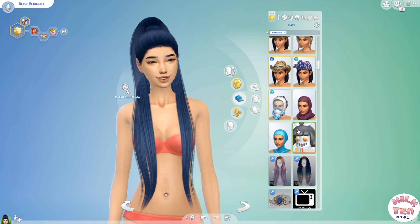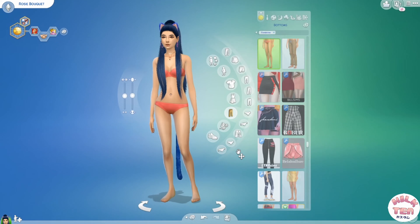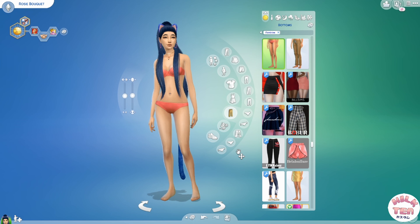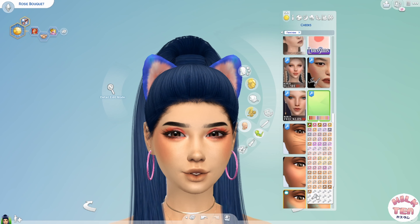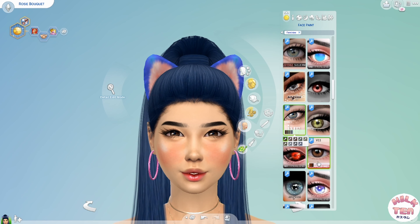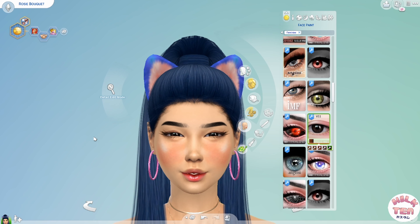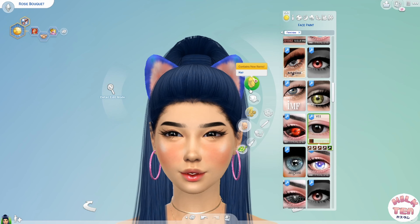Out of the three girls I made, I wanted Rosie to look the most trendy and hip. I based a lot of her off of Ariana Grande, if you can't already tell. My thought process was that she has to be the one to look the most bold and the most confident. Since Goldie and Isabelle are a bit more reserved, I wanted Rosie to be the one to stand out. I gave her the last name Bouquet, because that's her name in the Japanese version of Animal Crossing — and I just thought it was cute, like a rose flower arrangement.